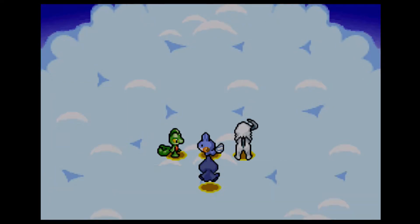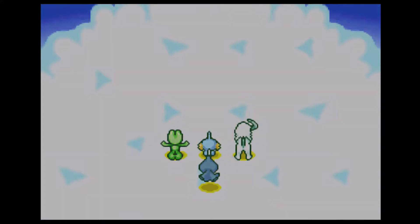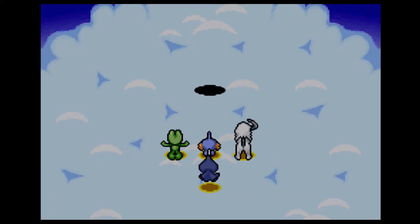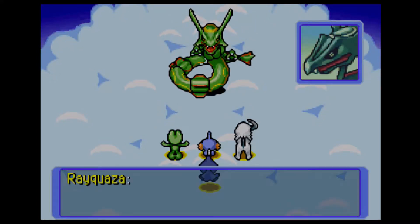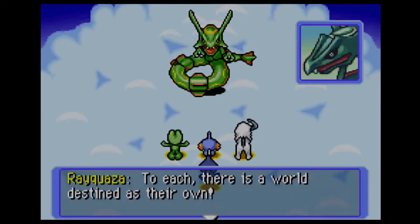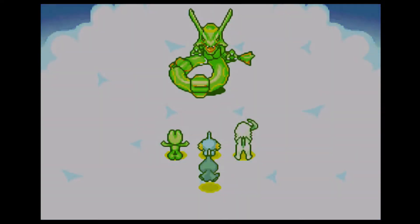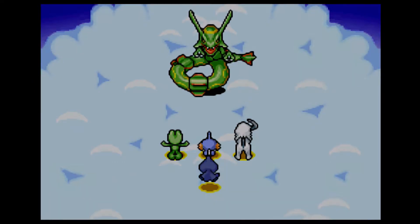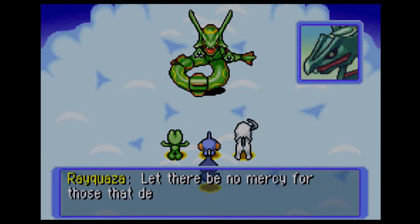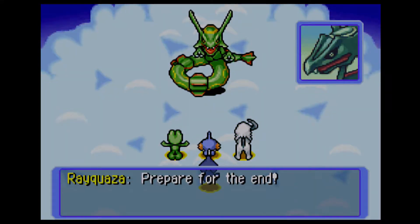That voice — could it be Rayquaza? It might be. 'Indeed I am. The sky is my domain. Depart at once.' But we don't have time to argue — we came here because we need your help. 'Never.' 'I am the being of the sky and you are but denizens of the ground. To each there is a world destined as their own. For hundreds of millions of years, never once have I descended to the ground. Let there be no mercy for those who defy the laws of nature. Prepare for the end.'